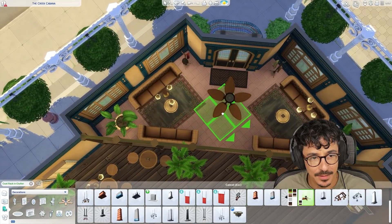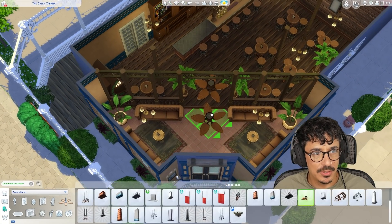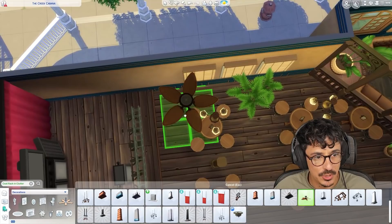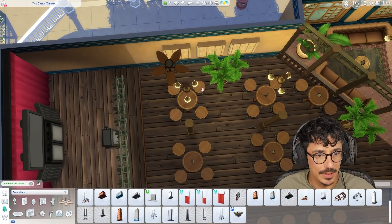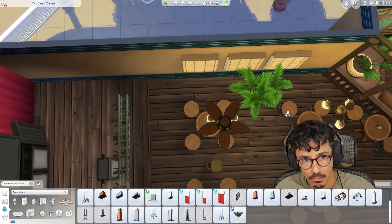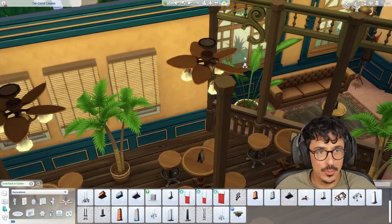I'm going to pop one of these down here like that. Maybe it needs to come in just a little bit more because of where it is. Is that central? Oh God, it is now. I think I'm just going to have to seductively place these other places - maybe one above the bar. I did kind of want these all along this bit, but I'm just going to do two over this side. These lights, by the way, are from the new Cottage Living pack. Oh, they actually work on them - I'm for it then. We'll flop a few of these around.